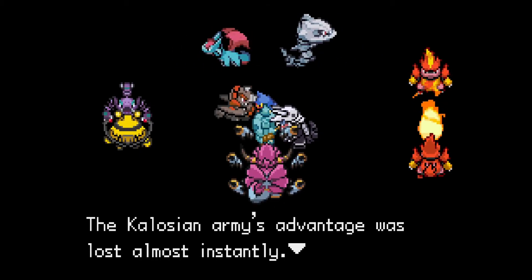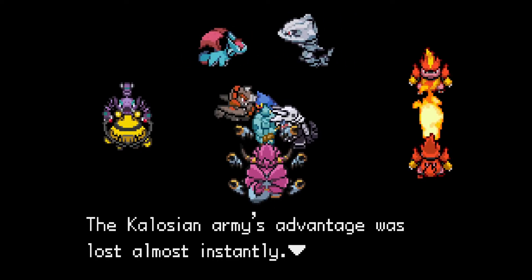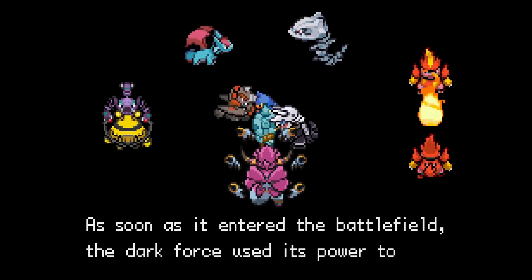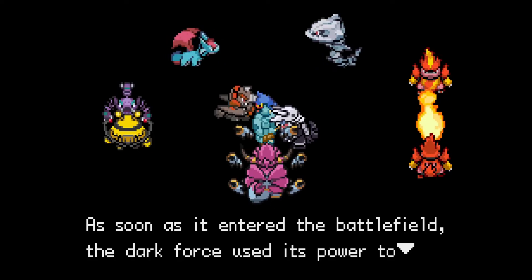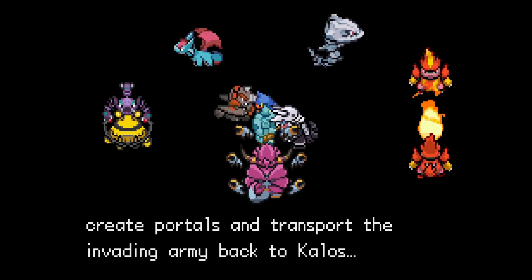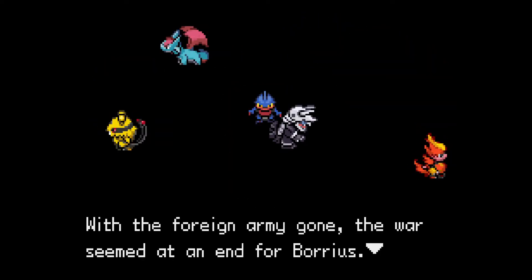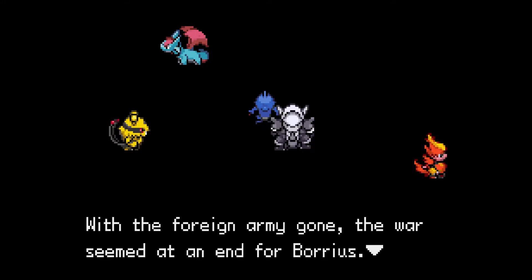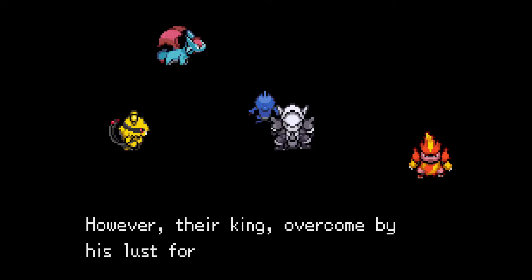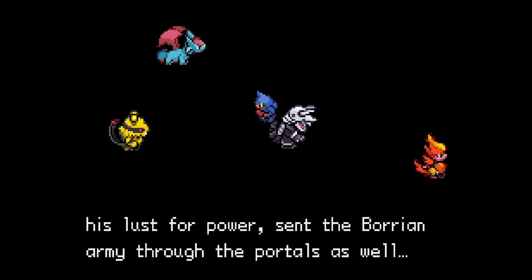That's Hoopa Unbound! The Kalosian army's advantage was lost almost instantly — well, you've got a genie on your team. As soon as it entered the battlefield, the dark force used its power to create portals and transport the invading army back to Kalos. With the foreign army gone, the war seemed at an end for Boreas. However, their king, overcome by his lust for power, sent the Borean army through the portals as well.